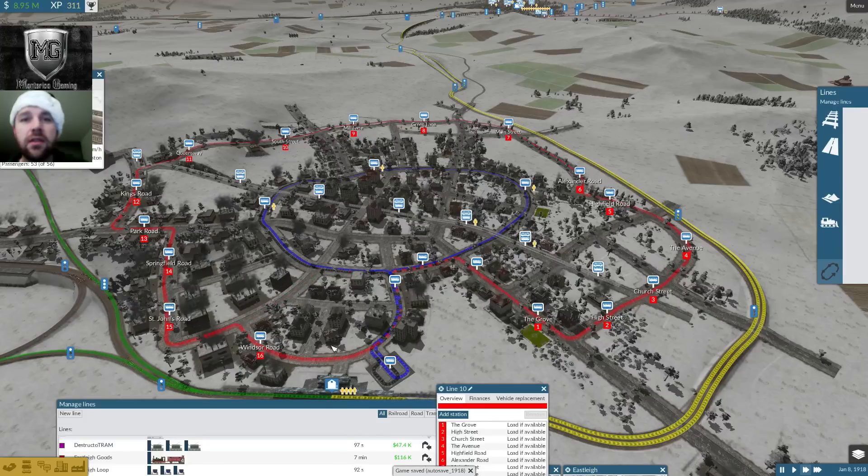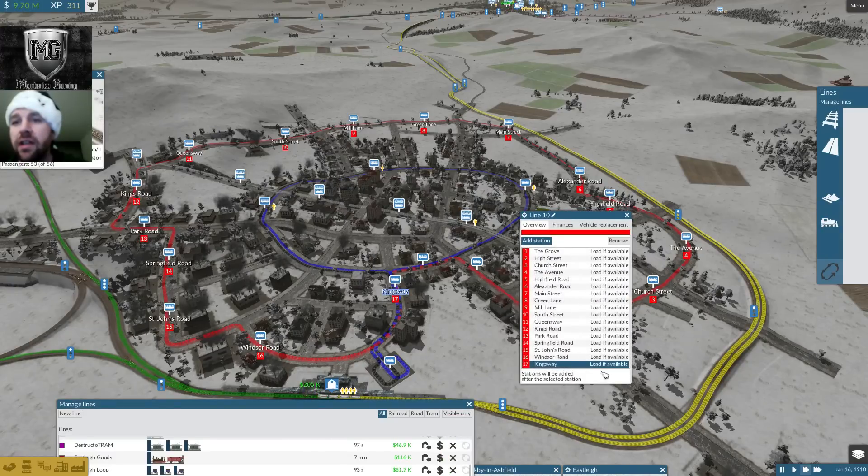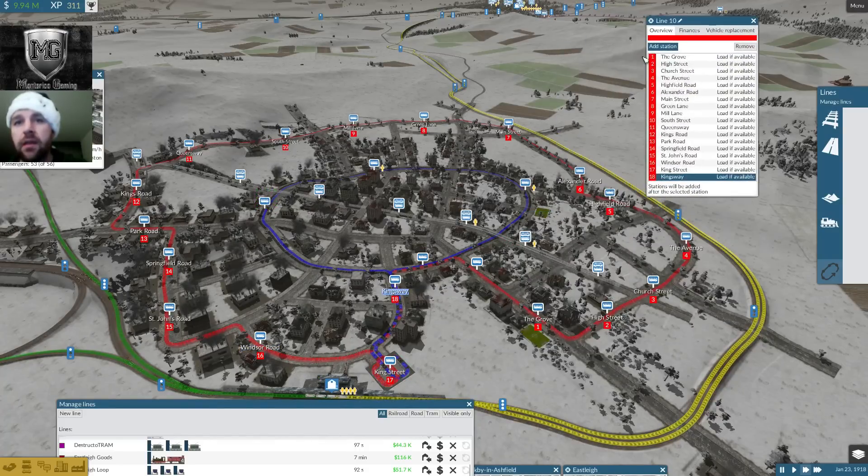Look at this — now this is a monster of a loop here. I don't want that one; I want to get rid of Kingsway, and I do want this guy to stop at this guy first here, and then he can just skip it and go here. All right, then we're good — so there's line 10.